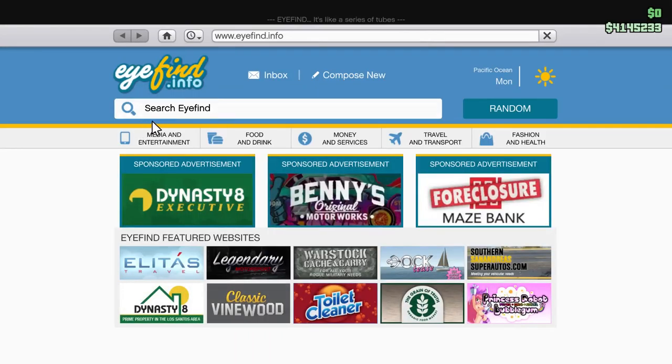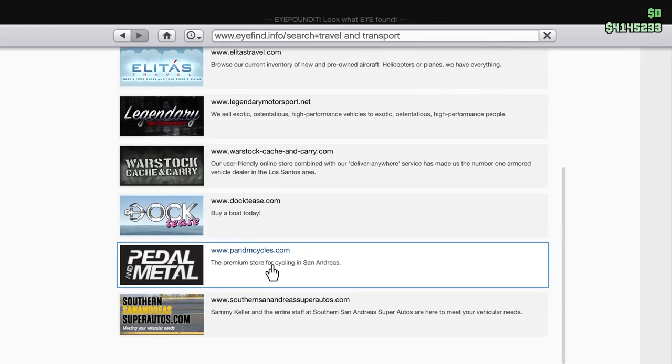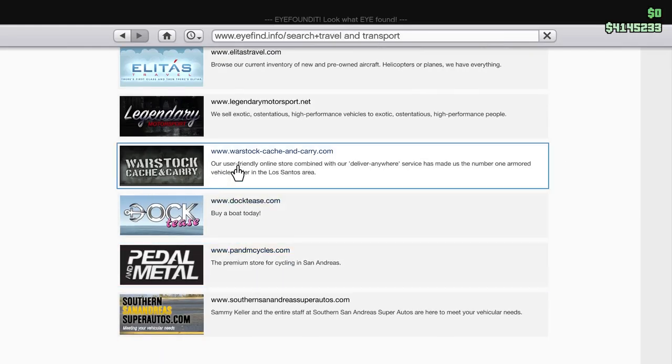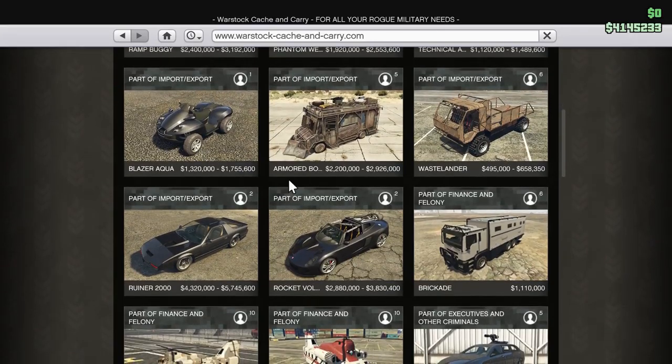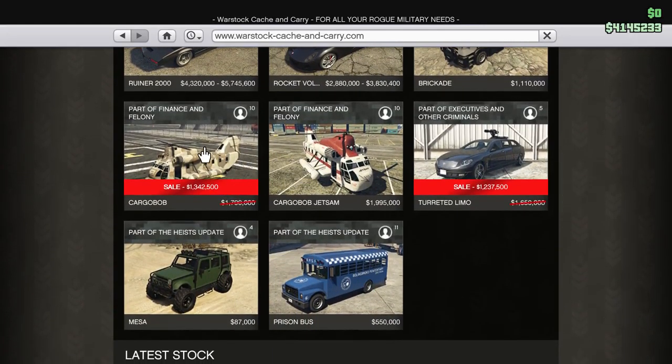Let's go into the web — we'll do it a different way today, from the back of our helicopter. We go to Travel and Transport, then Warstock Cash and Carry. There's a whole bunch of stuff we're going to get. Here are the Cargo Bobs — this one's on sale, so we're going to get this one.